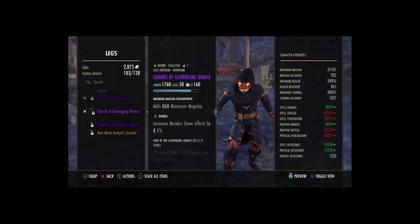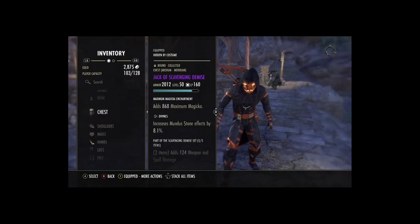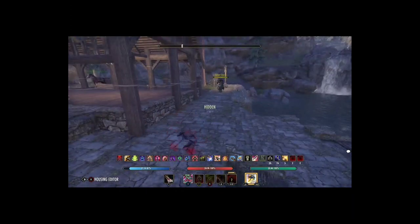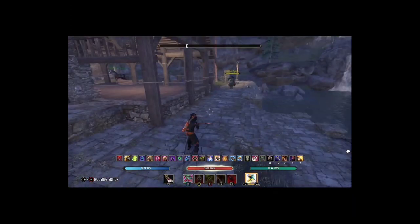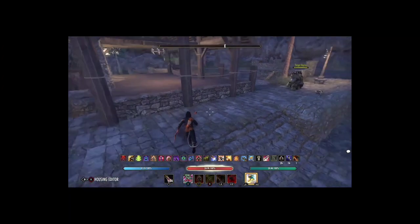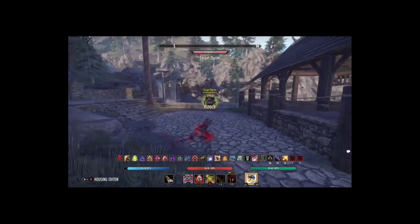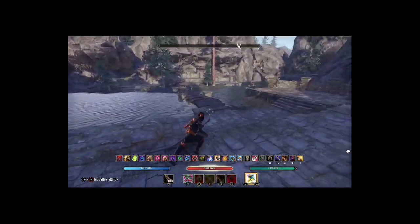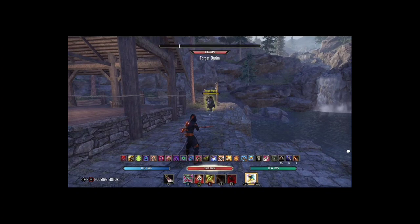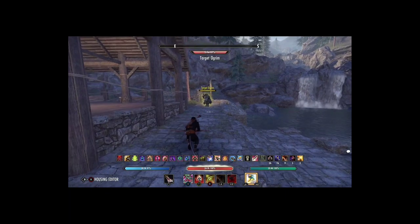I still think the overall damage with Scavenging Demise is better because the proc is just so powerful. It is becoming a lot more common so people do get used to it — the procs are dodgeable, but these builds are designed for the element of surprise. Obviously if someone's facing you and they're aware of what you're about to do they're probably going to roll dodge. The whole point of this build is to hit people when they're distracted by someone else or doing something else — you attack at the opportune moment. That's the whole point of gank builds.